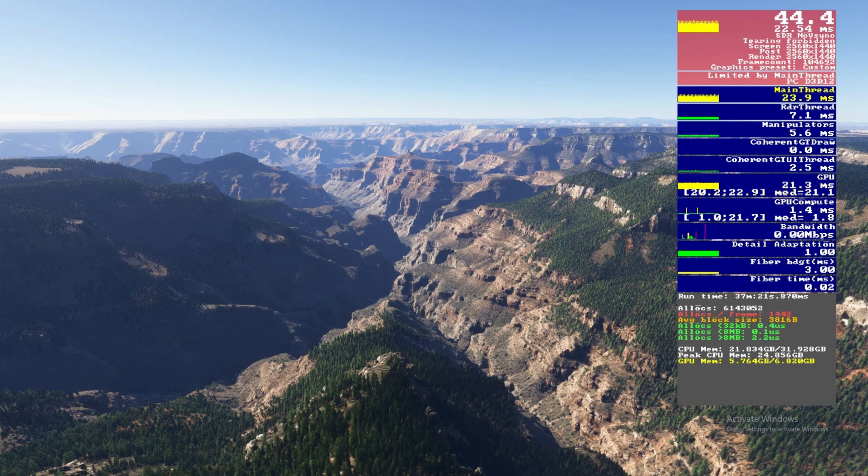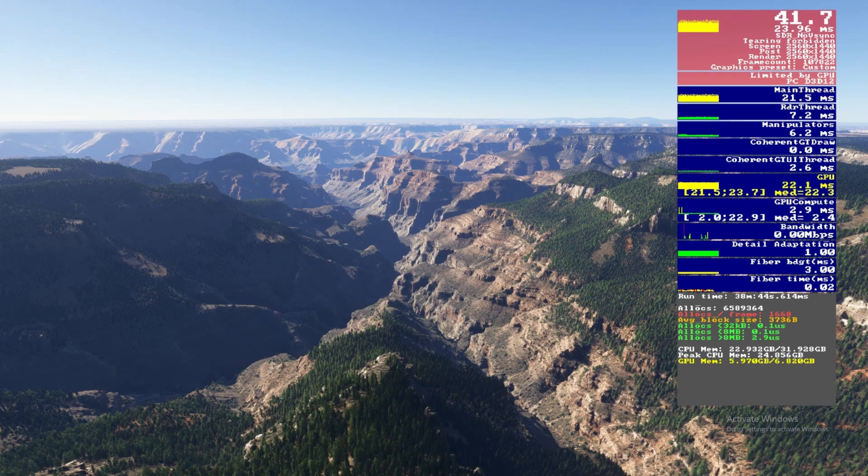At the Grand Canyon for terrain shadows, on their lowest value of 128 we're getting around 44fps. Moving to 256 and 512 maintain fps with improving visuals. At 1024 frames start to drop off, and at 2048 we're down to around 35fps. Given the hardware, 512 is the sensible trade-off between visuals and fps.